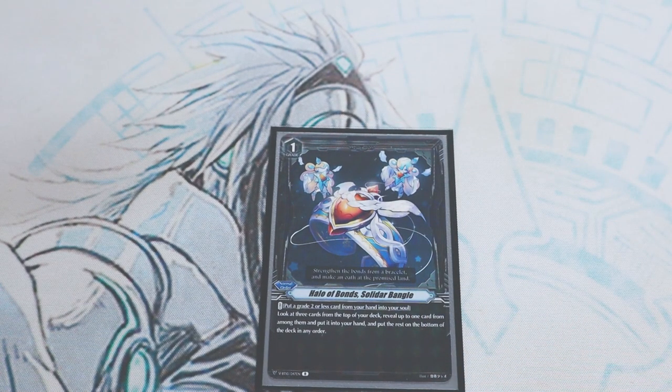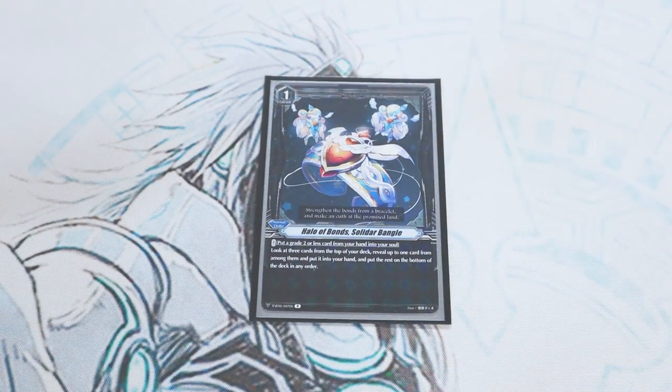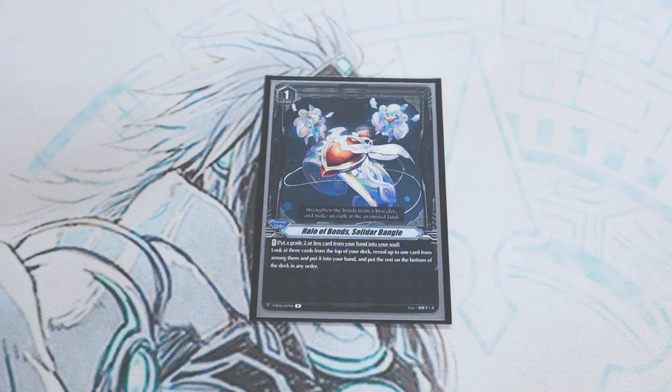Lastly for grade ones, we have Solidar Bangle, which is an order card. During your main phase, you put a grade 2 or less card from your hand into your soul, look at the top three cards of your deck, add one, and put the rest on the bottom without shuffling. This is mostly just to fill your soul. It helps if you don't have soul for Chaos Breaker's cost — just do this quickly and have it ready for the next turn.